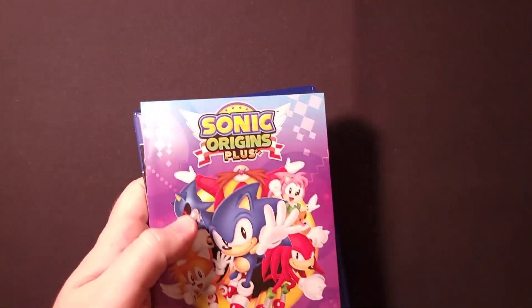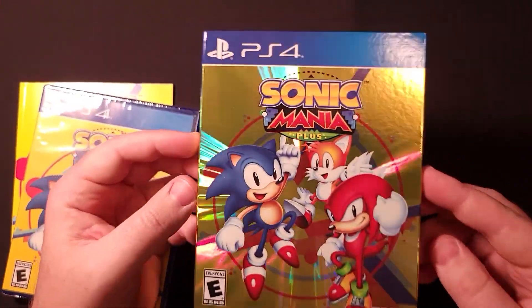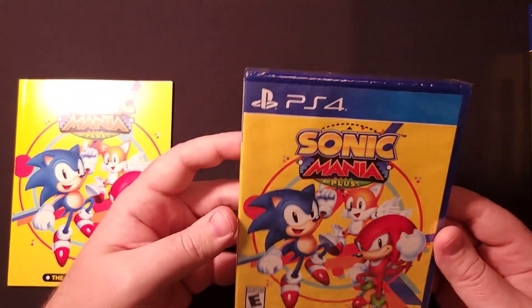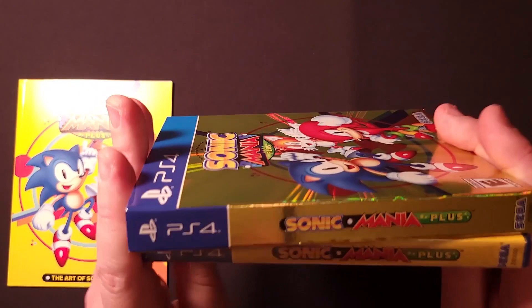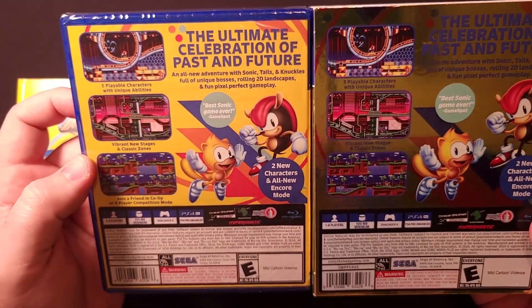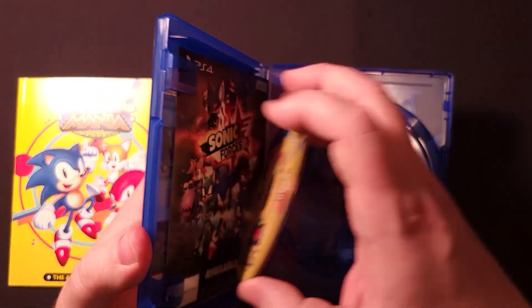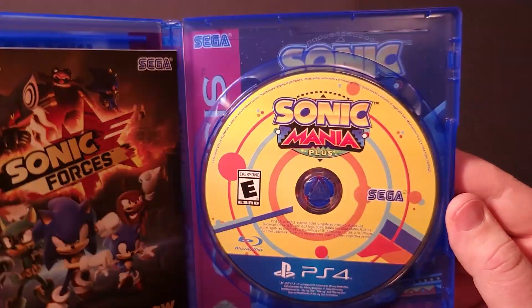Now let's take a quick look at Mania. Quick look at the really nice slip cover — some really nice foil accents on the front. Here's the game case itself: same artwork, minus the foil. The spine has the actual logo. And the back is again identical, minus the foil effects. Opening it up, the disc is loose — oh no. So there we have the disc itself with some nice vibrant artwork.